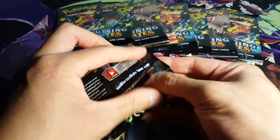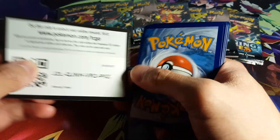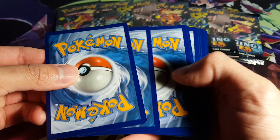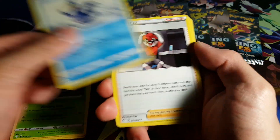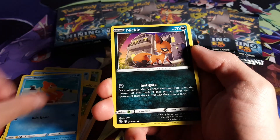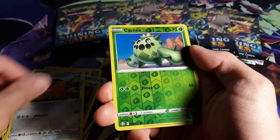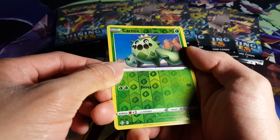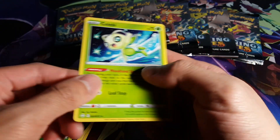Let's go with the Corviknight pack and see how we actually do. Corviknight actually gives quite interesting pulls - sometimes good, sometimes bad. We have Grain Energy, Eldagross, Cremorant, Ball Guy, Morpeko, Blizzle, Nikit, Cacnea, Kufant. A Reverse Holo Cacnea - not too bad at all. And just a regular Rare Celebi.